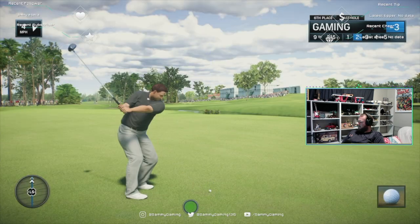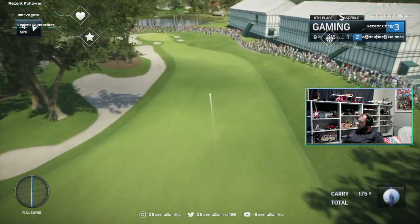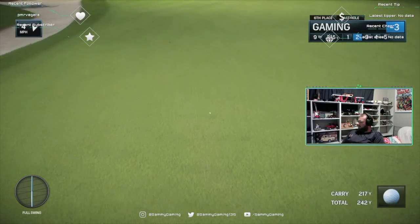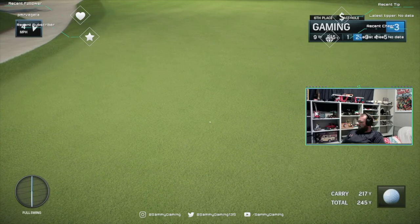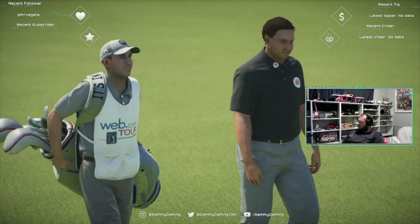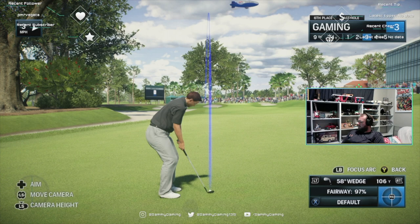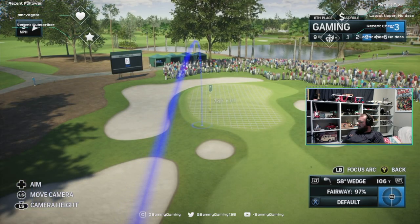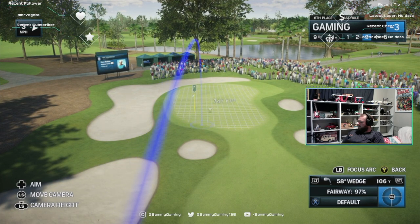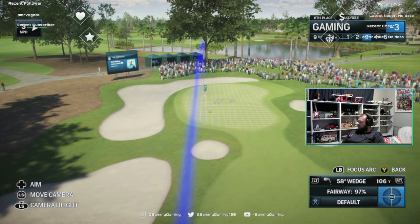Narrow entryway to this green here at the ninth — short shot, but kind of difficult. Don't want to get too aggressive here. If you miss the green on the left, that bunker there is very difficult to get it up and down. And of course there are the two little pop bunkers on the right side.